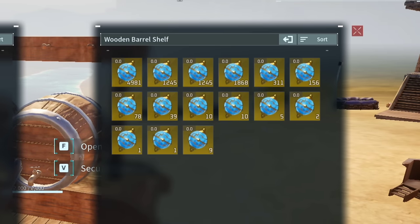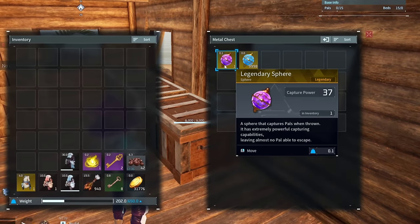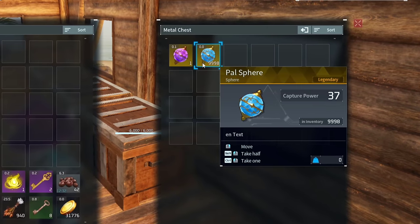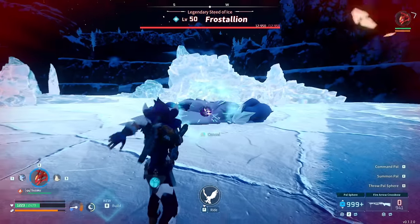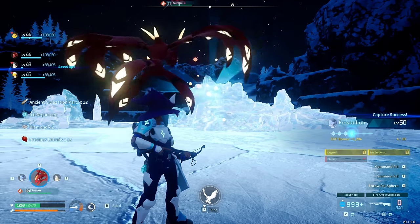The next item is another sphere, which is the Debug Pal Sphere. This one is almost exactly the same as the Legendary Sphere that you can get normally, but the Debug one has zero weight to it, while also having a different texture to it. And just like the Legendary one, I still haven't seen the Debug Sphere fail to catch something, even on max-level pals on a fresh character.